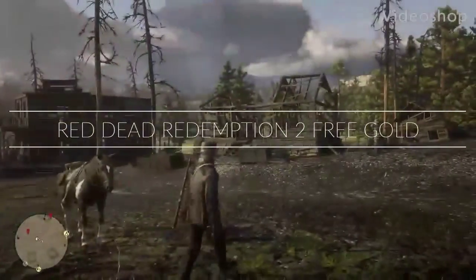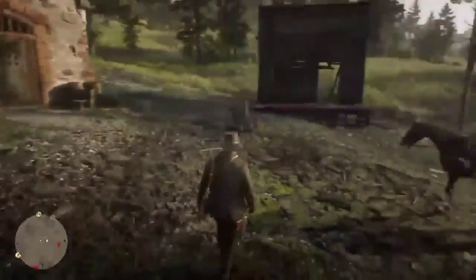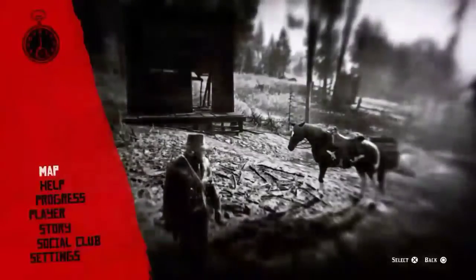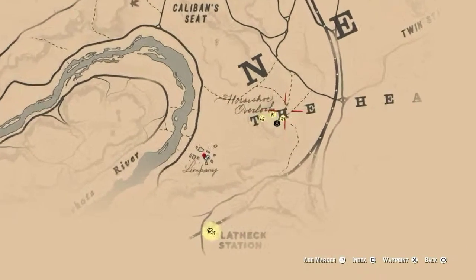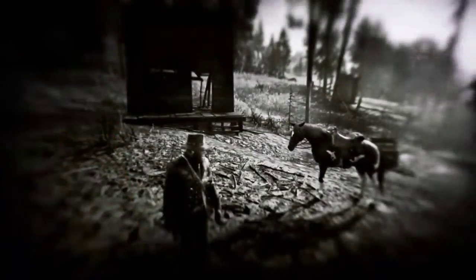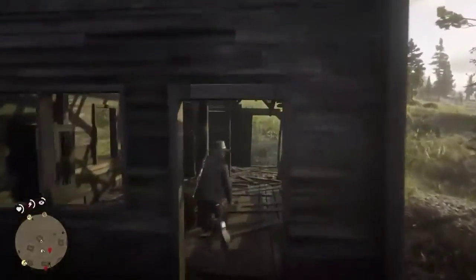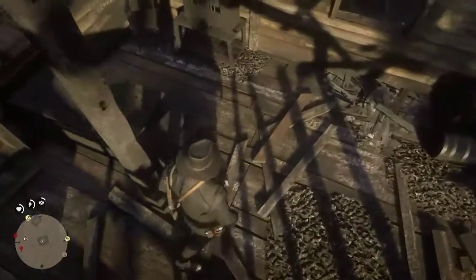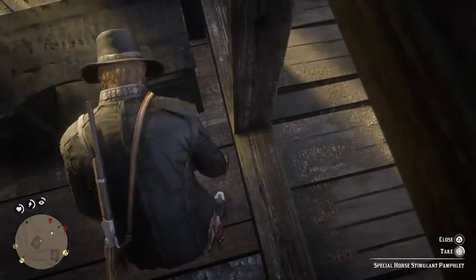Hey guys, let me show you where to get gold at the beginning of the game so you can get a lot of money. The first place is right here — the camp right here. We're going to the sheriff's office and there should be a lockbox right here.